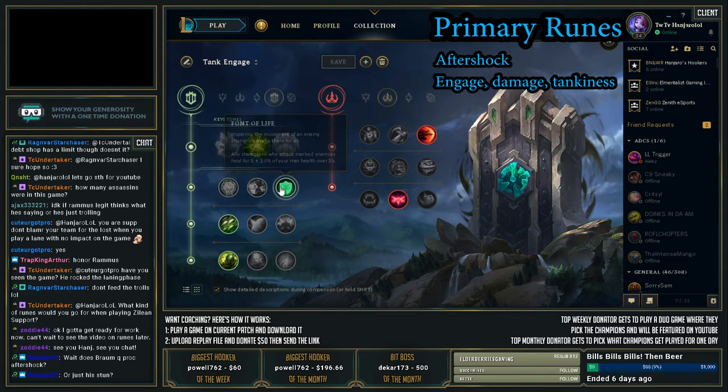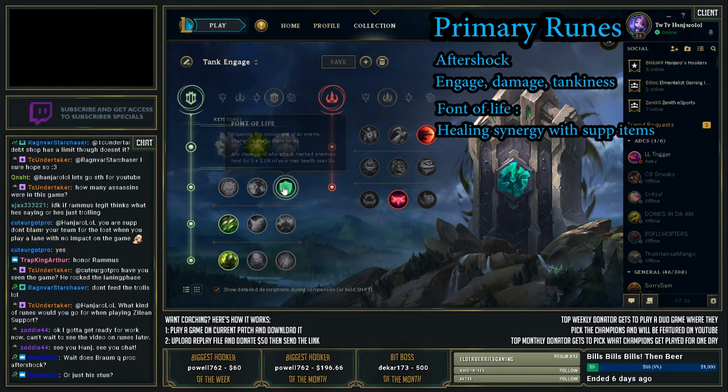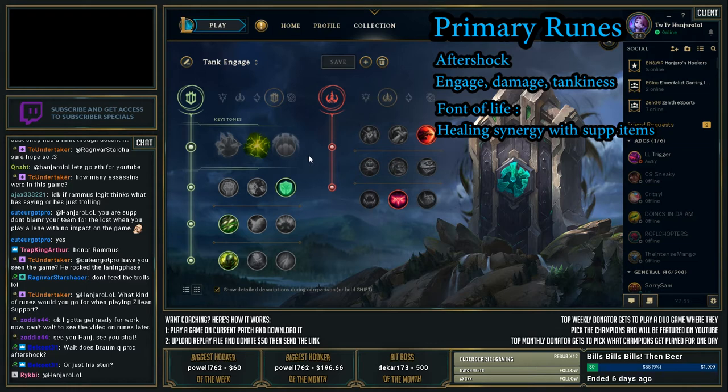The second rune I've been running gives a little healing for allies. Impairing the movement of an enemy champion marks them for four seconds, and allied champions who attack marked enemies heal for 5 plus 1% of your max health over two seconds. What I do early game is rush Face of the Mountain and then Ruby Sightstone. All that HP is adding to Font of Life and also to your Face of the Mountain. Stacking early health is really beneficial, plus you're getting the defenses from Aftershock, so you've got extra armor and MR for overall tankiness.